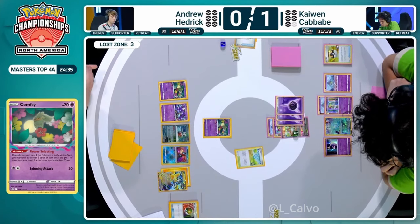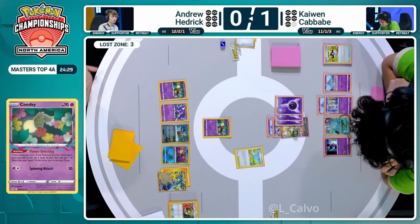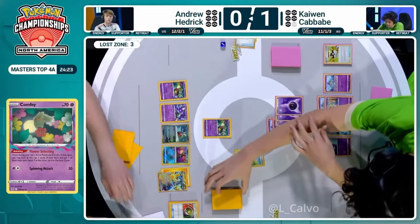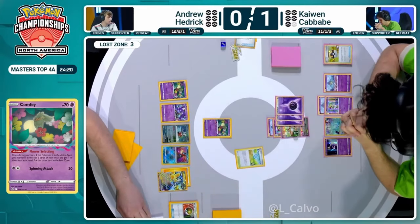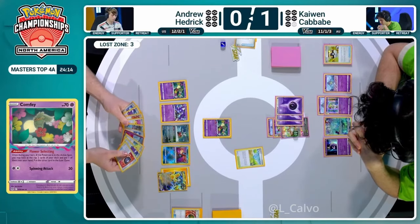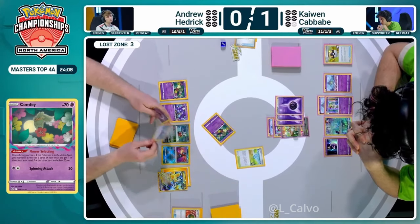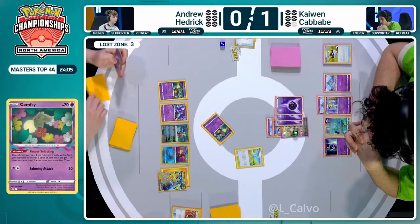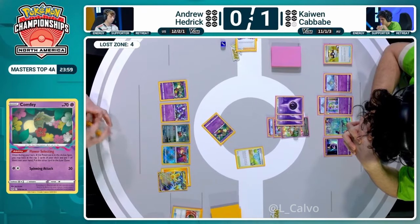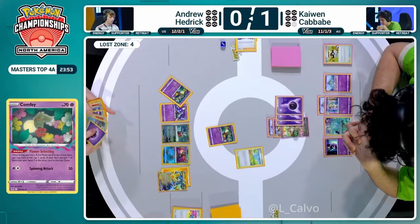Pretty easy to see how the Lost Zone is so thin without those Colress's Experiments. Iron Hands EX does have one lightning energy attached - trying to keep track of where all these energies are going. One of the psychic energies is in the Lost Zone - there are only two in the list. There's a lightning energy in the discard and a water energy. There are tons of super rods Andrew Hedrick uses to get those back. But it's a psychic energy - the other psychic energy - and he has to give up on the Colress to keep that psychic energy available.